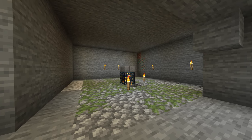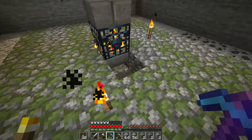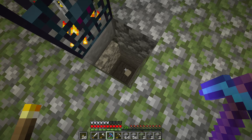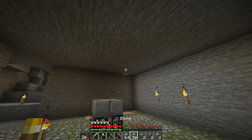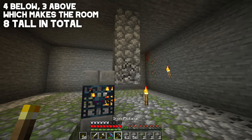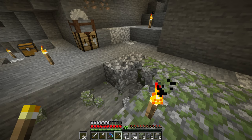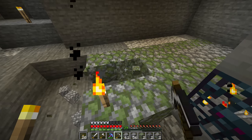The room is now dug out — a nine-by-nine room, four blocks out from the spawner on every single side. Next we need to dig down below the spawner: four blocks down below it. Above the spawner the room is three blocks tall, which is perfect. With four blocks below the spawner, the skeletons have room to spawn, fall away, and get picked up by water to send them to one side of the room.